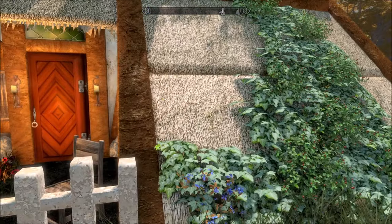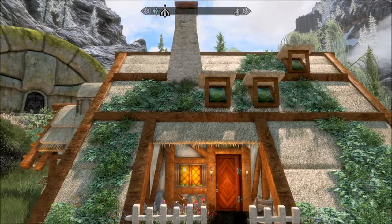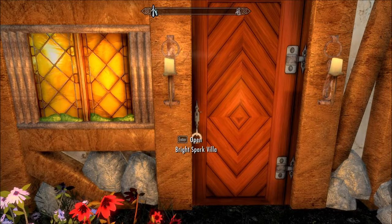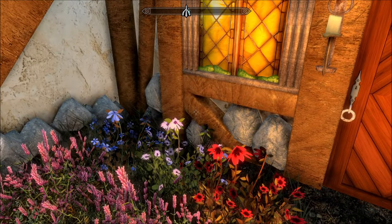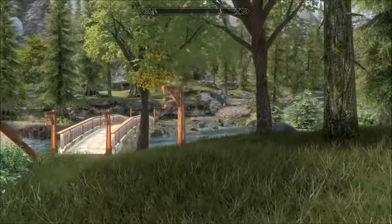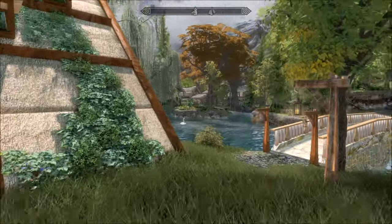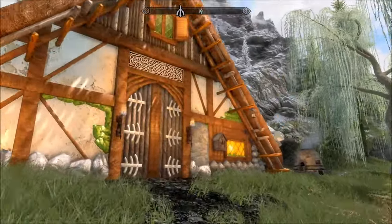Look at this house — look at the thatching! Can't get over it, and the chimney. And your other entrance — this is super cute. Imagine just sitting in this chair; I love the lock, I love the door, the color of the wood, all of it. And I know there are going to be some purists saying 'oh it doesn't look like vanilla' — I think that's the point, isn't it? We don't all want vanilla. Alright, let's get in and have a look.